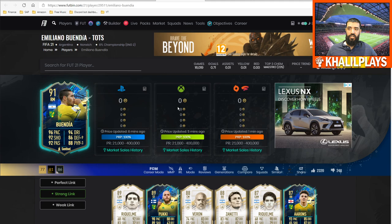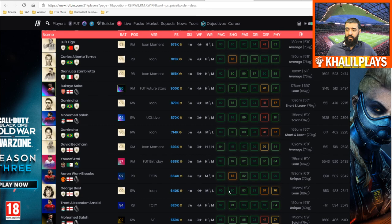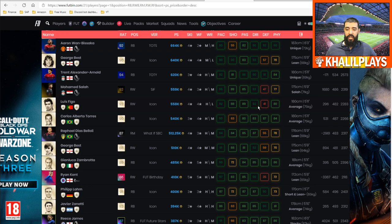For price comparison, I put right wing backs, right mids, and right forwards together to see where he sits. If he were available, he'd sit amongst Philipp Lahm and Javier Zanetti, just above Reece James and just below Ryan Kent. Aside from the five-star/five-star on Kent, I think Buendia is better than this Rafinha and is definitely trending toward that higher tier of player.